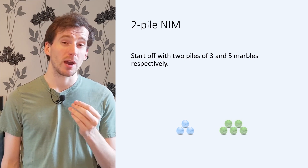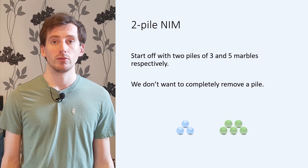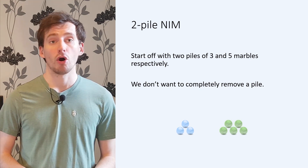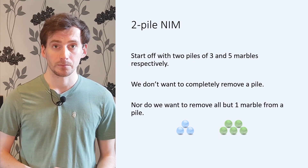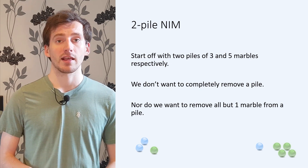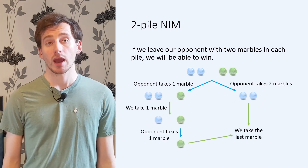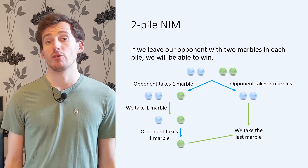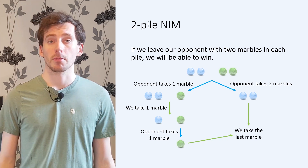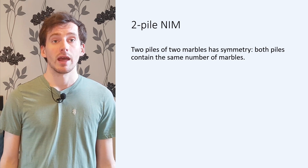Before launching straight into position analysis, we can put a bit of effort into finding a strategy by intuition. We already know that we don't want to completely remove a pile, because this allows our opponent to win. What if we take all of the marbles from a pile except one? Well, then the other player can empty the other pile of all but one marble, and then they can win on their next turn. We want to avoid this, and instead force our opponent either to leave a single pile, or leave two piles, one of which has a single marble. Clearly, if we leave two marbles in each pile, our opponent will be forced to do one of these things, but we can't arrange this on our first turn, so we want to aim for this, and prevent our opponent from leaving us with two piles of two.